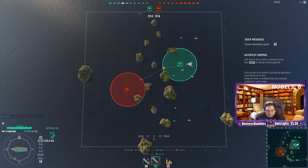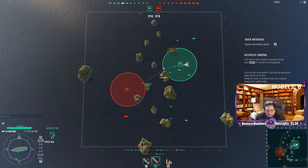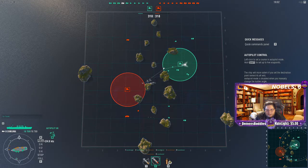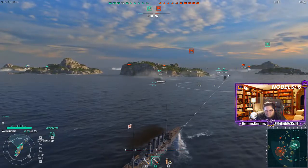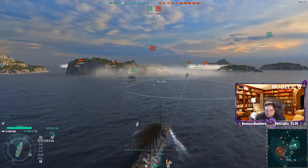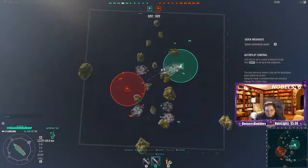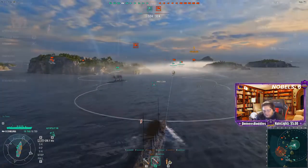Should probably make this turn right here — that should be good. I want to keep at least one side of my ship close to a landmass. That way I can avoid torpedoes from one side and not worry about torpedoes on both sides. Try to stay alive as much as possible, sneak into their base and capture it. That's the game plan.